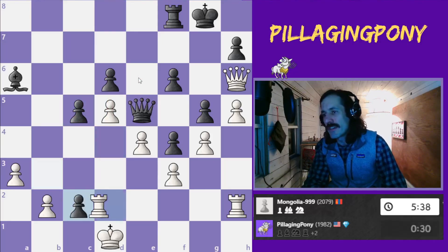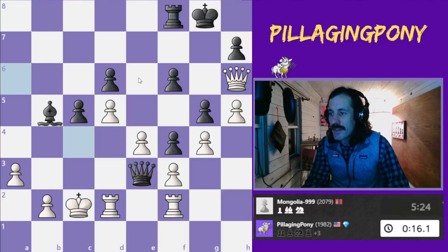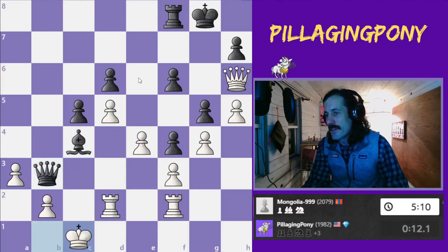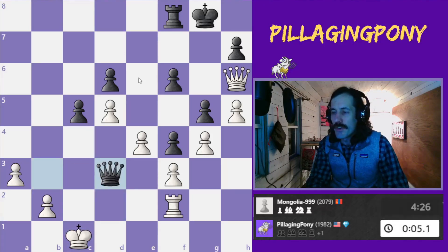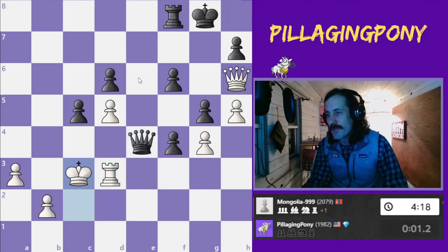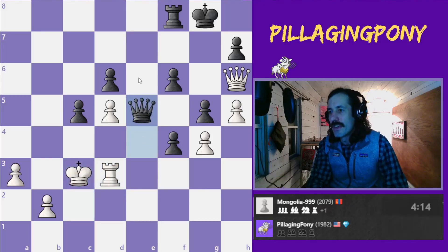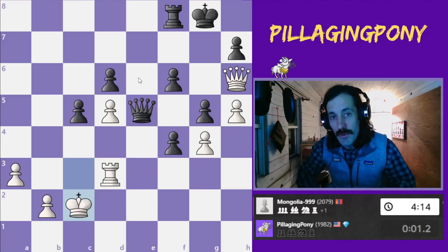I try to take the rook — I'm like, let me go up material and see if I can hold on. My opponent makes me dance around. I'm so weak on the light squares and there's just not much for me to do. By my clock I've got four seconds left with no increment, so I'm just trying to move quickly and I'm not able to make it happen. This game goes to my opponent.